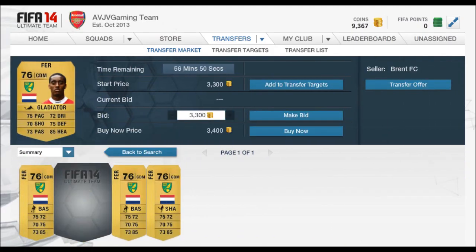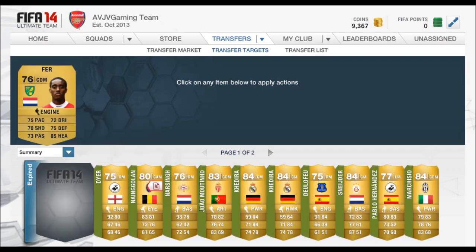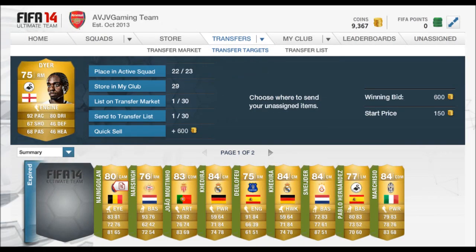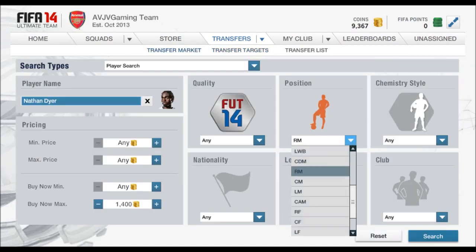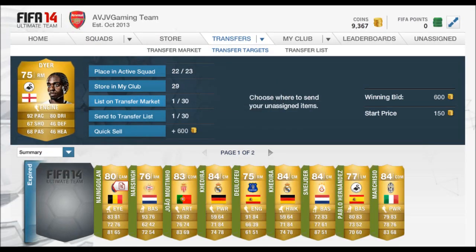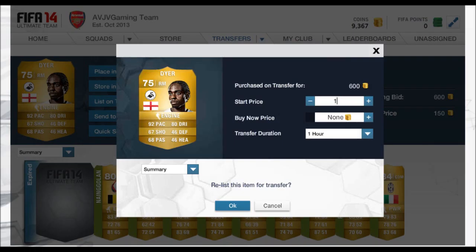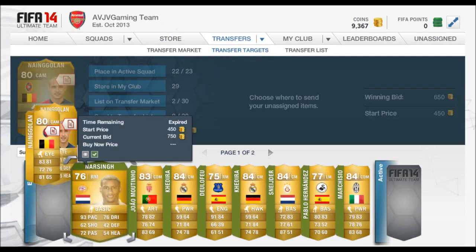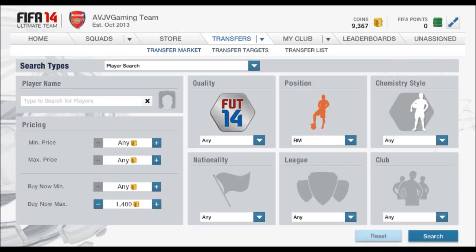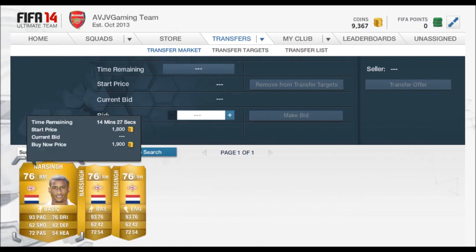On the web app it's much faster. I went and picked up loads of different players: Furr, Nathan Dyer, Marquisio, Pablo Hernandez, Schneider, Kedira, Jean Moutinho, Narsingh, and Nain Golan. I recommend when you're looking for players, look for a select few. Always do a shortlist of 10 players — leave it on a piece of paper, a Word file, or a notepad — then go back and keep searching the market and keep changing it up between different players.